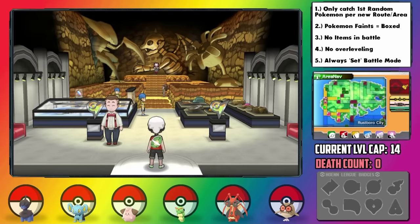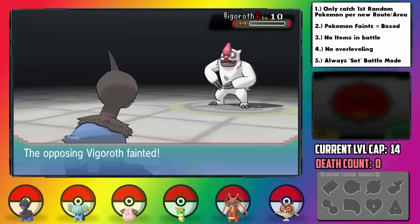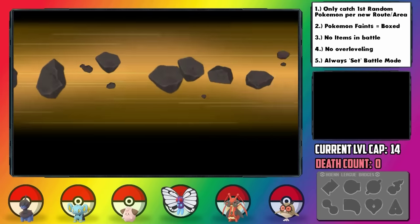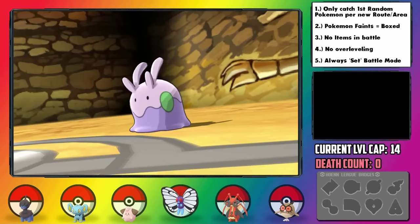The first gym is upon us, the Rustboro one, and I forgot how much they overhauled them with cool designs. In here we fought against a very threatening Vigoroth trainer, but Dragon Rage is saving our butts right now. The first gym leader is Roxanne, normally a Rock-type trainer, but since we don't know what she's going to have, there's no way to prepare. Let's just go for it.